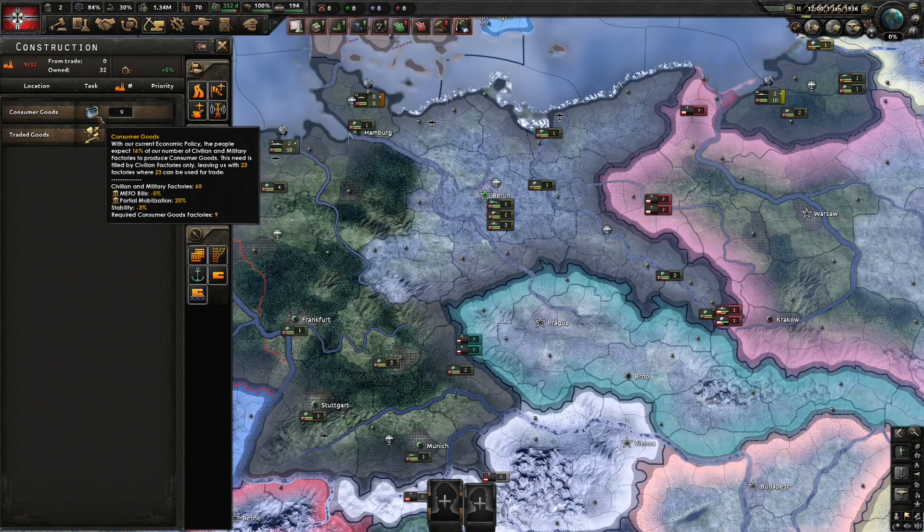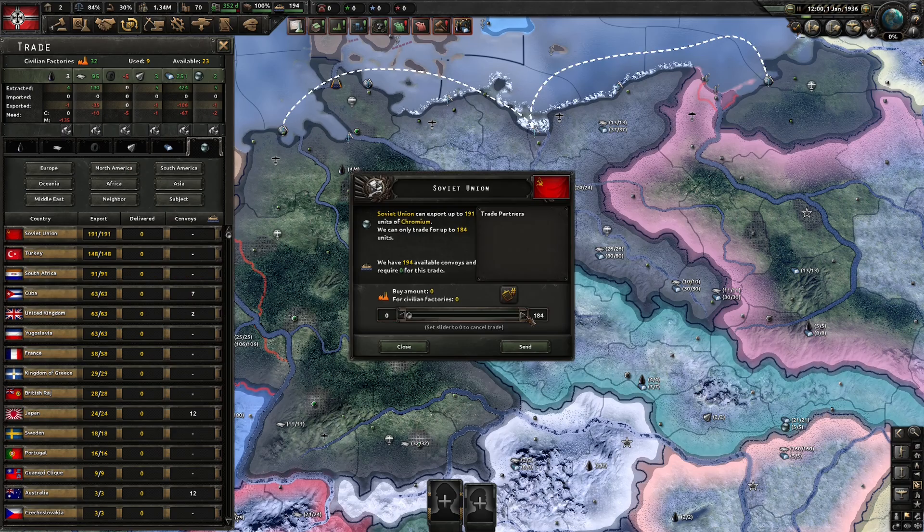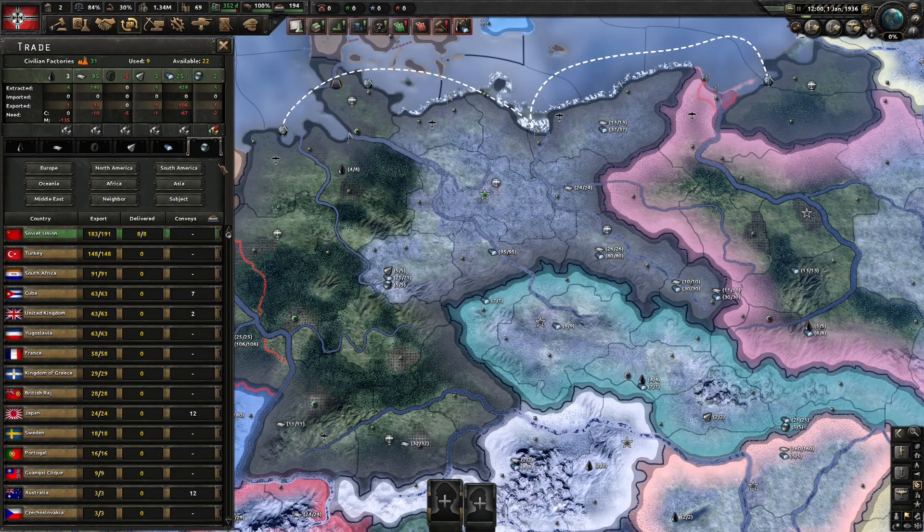Just below the toaster here, you can see the Amazon parcel icon. This shows you how many of your factories are traded away for resources. If you open up the trade menu here, you can see that generally you would trade away one civilian factory for eight units of that specific resource. So if you find that you're running a bit short on civilian factories, you might consider cancelling your trade to get some back.